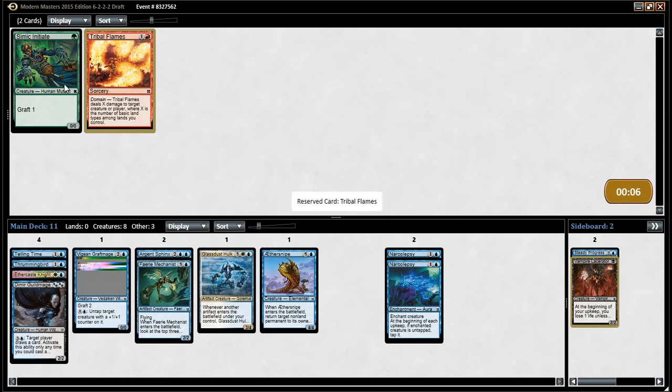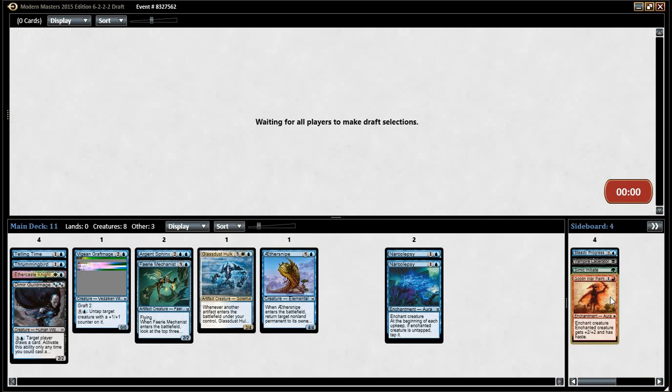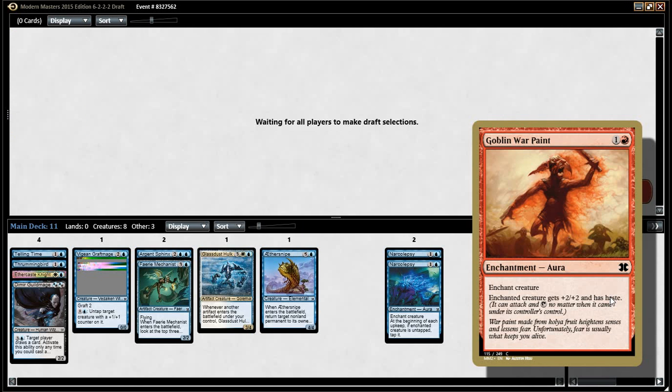Tribal Flames is good. Tribal Flames is a very strong card — I think she does Graft, though. We do end up doing that. A little more paint. I like that card. I don't think it's great — I think it's fine. He's got a little more paint blood. Now it's made from the Coelia fruit. Heightens senses and lessens fear.